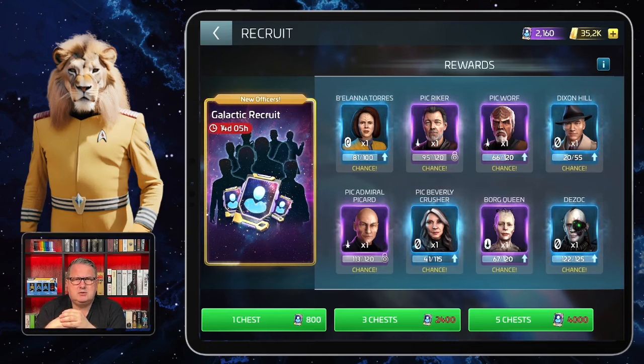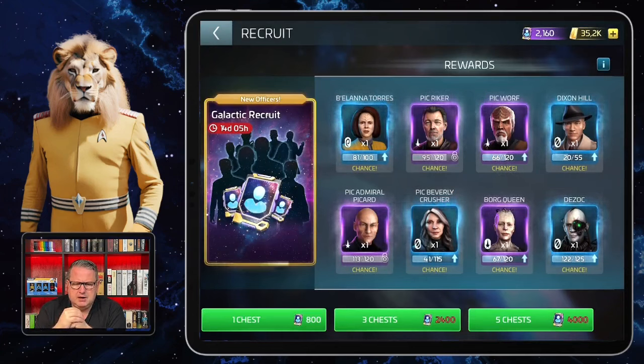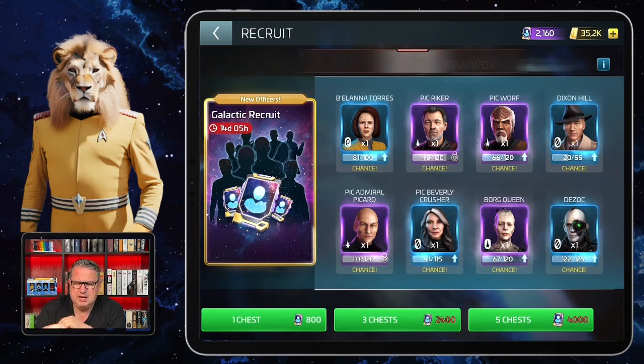You might have seen my 50-plus box space video already — when I go there to grind for five-star parts, I'll definitely have Picard Beverly Crusher below deck to get more broken parts, along with a loot officer. Picard Worf is of course something nice for PvP, and the whole Picard crew with Riker, Worf, and Picard will be a nice addition for other PvP crews.